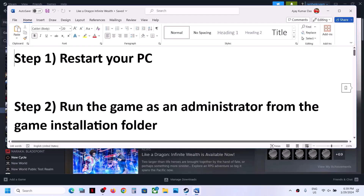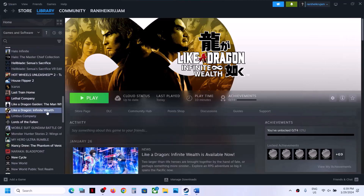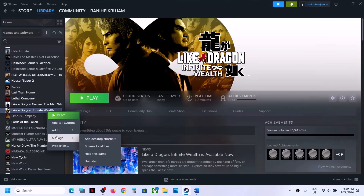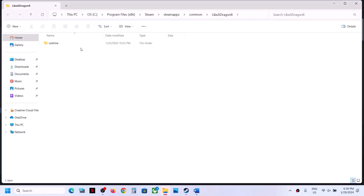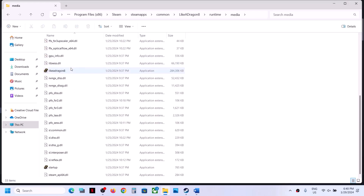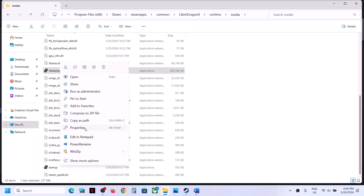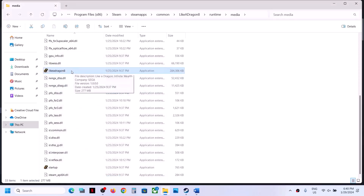If you are still facing the problem, the next step is to run the game as an administrator from the game installation folder. Right-click on the game, select Manage, then click on Browse Local Files. It will take you to the game installation folder. Open the game folder, scroll down to find the game exe file, right-click it, select Properties, and put a check on the box which says 'Run this program as an administrator.' Click Apply, click OK, then double-click to launch the game.